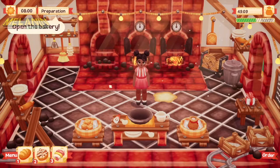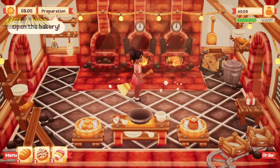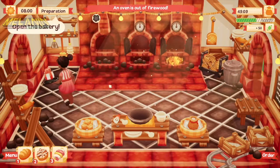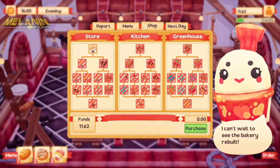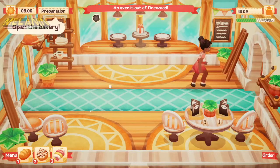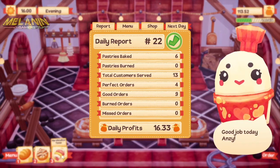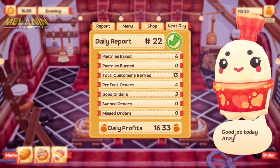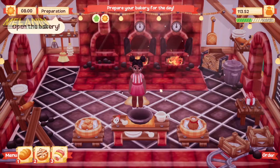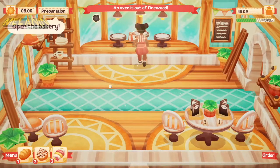If you like to over-prepare like I do and want to bake ten things before the bakery opens, unfortunately you can't — you only have one small table to set things, plus shelves at the front which are display cases, but you have to buy those as you progress. You can display one baked item per display case. If you've made too many pastries by end of day there's a bin, but you can leave extras on the table overnight and they'll magically wrap themselves into a gift — and eventually some kind customer will purchase that day-old pastry.